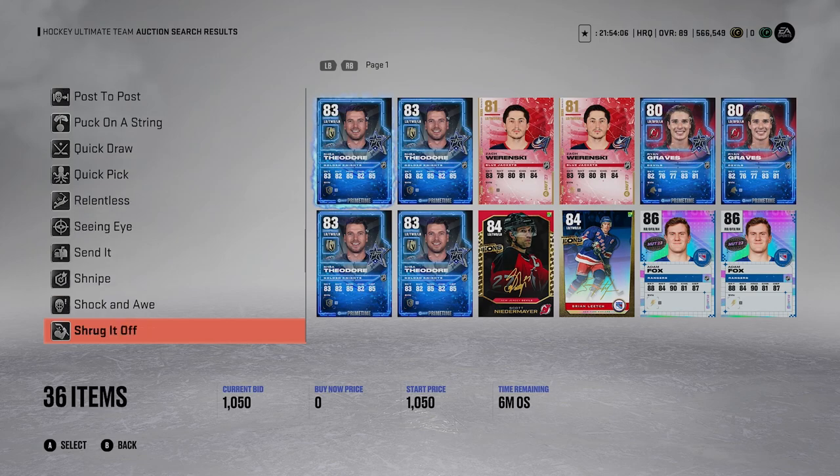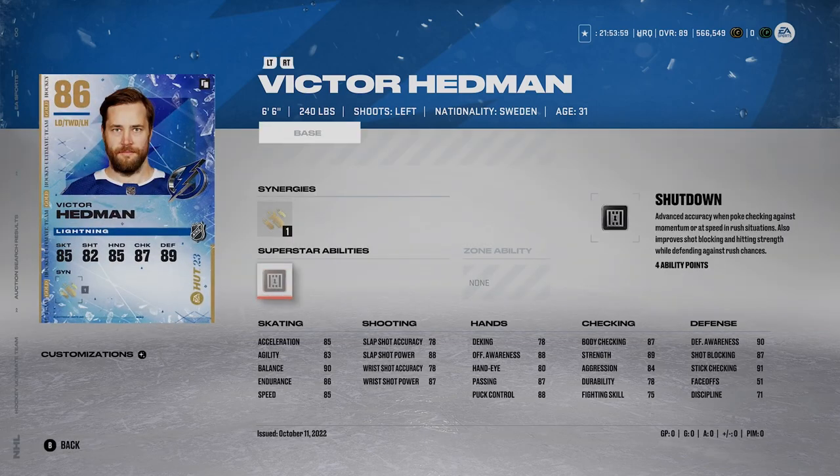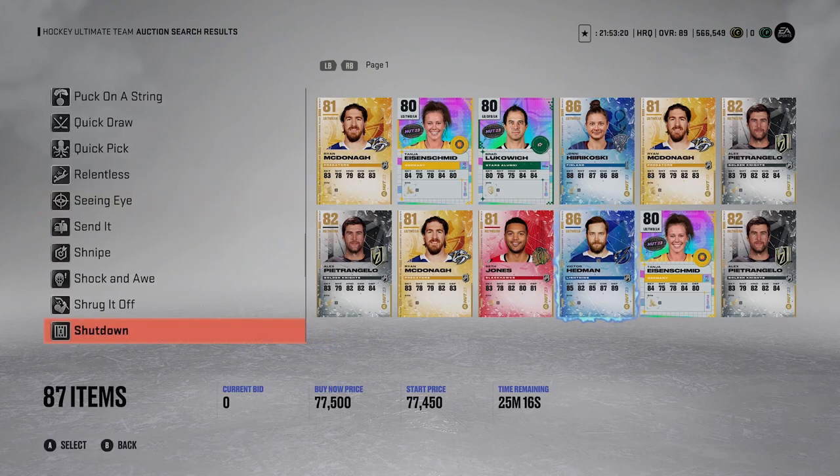Next up is the classic from last year - Shutdown. Gold Shutdown is 8 ability points, which is a lot, but Shutdown is pretty broken and makes it really easy to play defense. It gives advanced accuracy when poke-checking against momentum or at speed, so defending the rush is a lot easier with it active. It also improves shot blocking, so your guys get in the lane and block shots better. Hitting strength while defending against the rush is also more effective - pretty much all-in-one. Shutdown is very worth it even though it costs a lot.